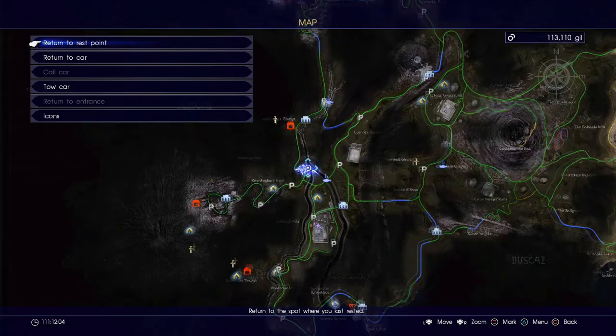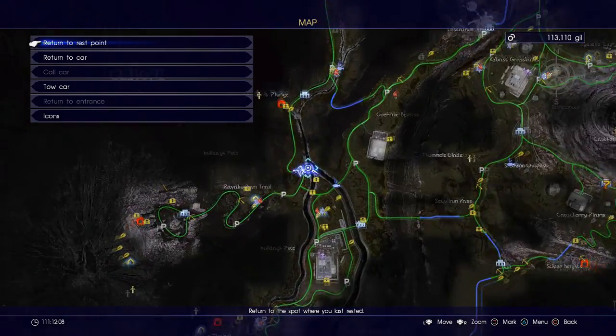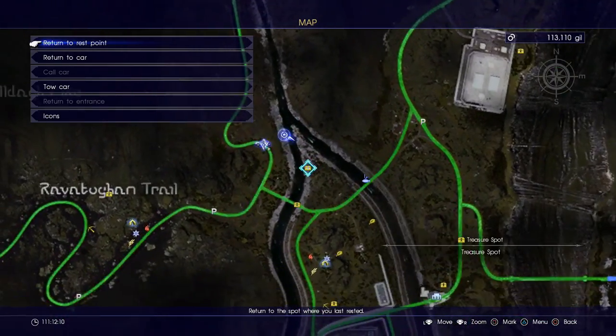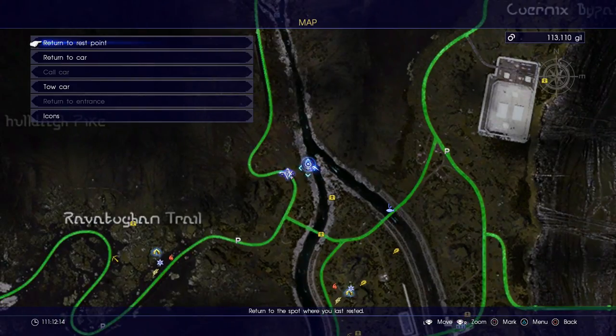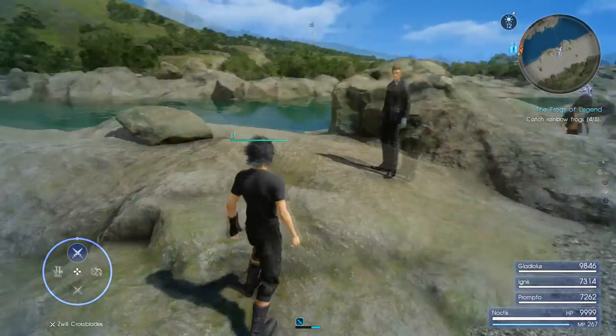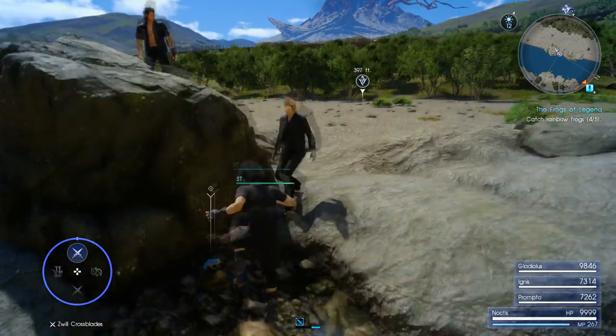We're only missing one more now. The fifth one is actually really close by — just a little bit further north. In the river there's going to be a fork where it divides off into two sections. That's exactly where we want to be heading, and it should be located on the left bank of the left riverbed if we are facing upwards. You can see it exactly on screen just to make sure no one gets lost.